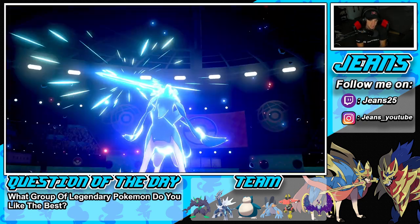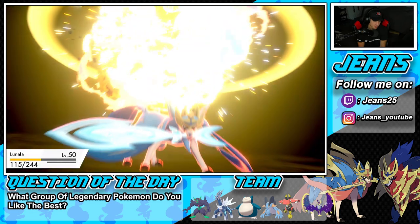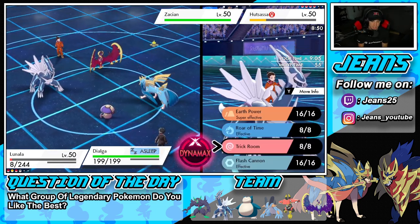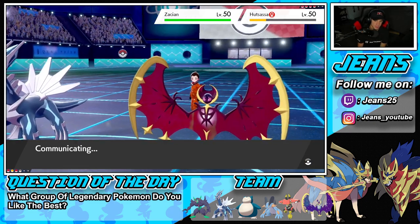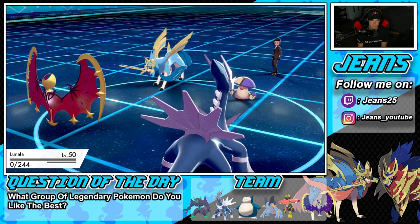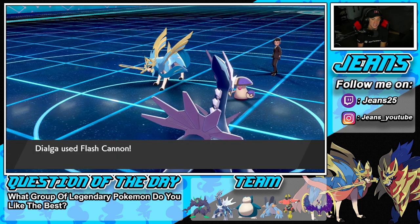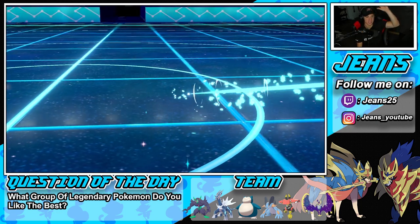Bulu is obviously going to be the Dynamax Pokemon now — that Amoongus was so dirty, it really ruined everything I was trying to plan. If we can get off an Earth Power on the next Pokemon I think we can proc the policy. He swaps in Incineroar though. Incineroar is a physical attacker so that's a problem for Bulu. He can Fake Out and not let us move, then attack first.